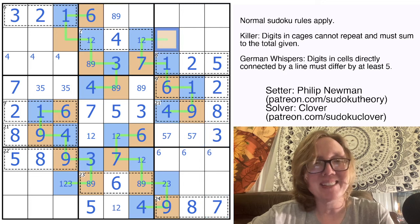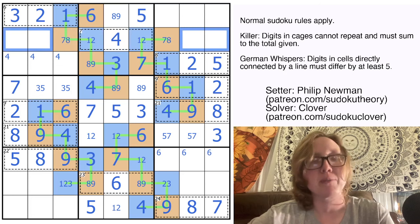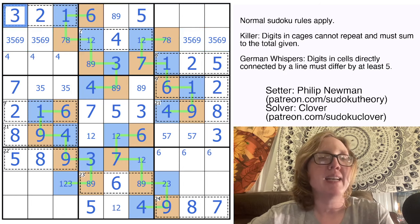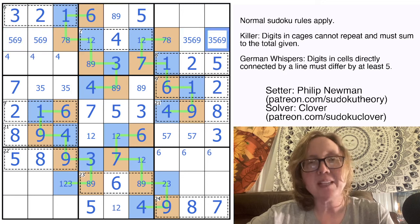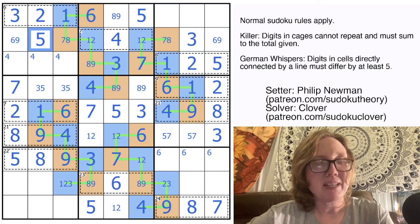That seven makes this a three. Now I have a 5-7 pair here. This cell must be high — 7 or 8 — so this has to be a 5, the last digit that could go there. That digit must also be high: a 7 or 8, giving a 1-2 pair and a 7-8 pair in this row. My remaining digits in this row are 3, 5, 6, and 9. Three can't go in these cells or in column 9, so there's my 3 in the row. That fixes the 5 as well.